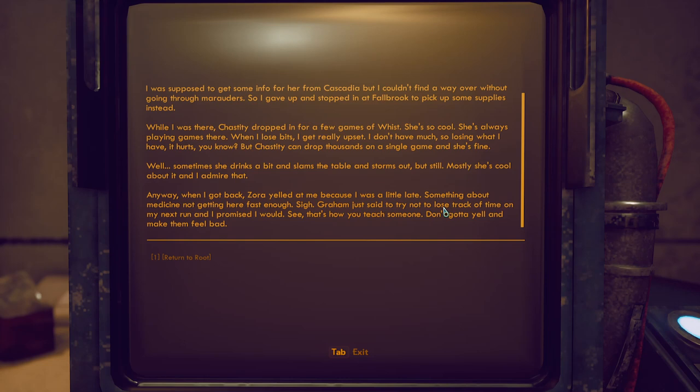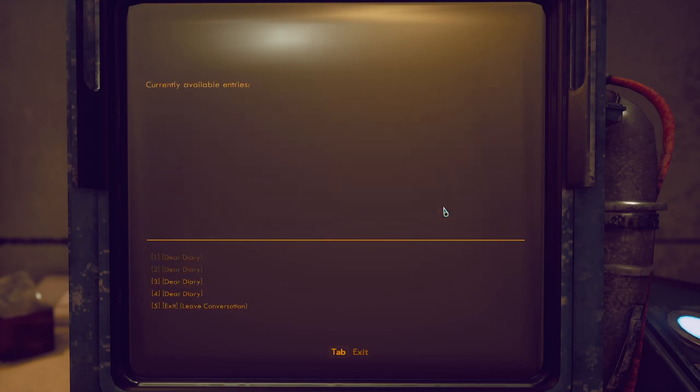The diary continues: 'Zora's really smart but sometimes she can be such a bitch. I was supposed to get info for her from Cascadia but couldn't get through without going through marauders, so I stopped at Fallbrook instead and played Vist with Chastity. When I got back Zora yelled at me because I was a little late — something about medicine. Graham just said let's try not to lose track of time next run.' The player comments that the best way to teach someone is to encourage them, not punish them.